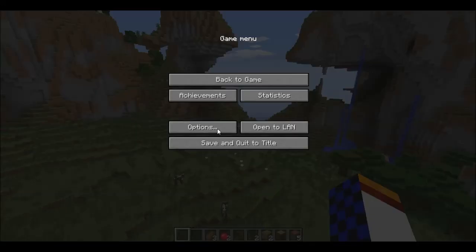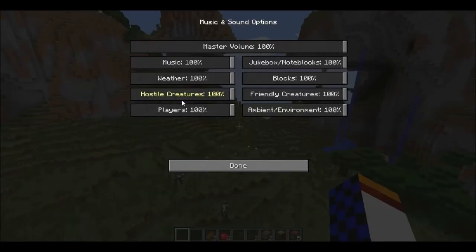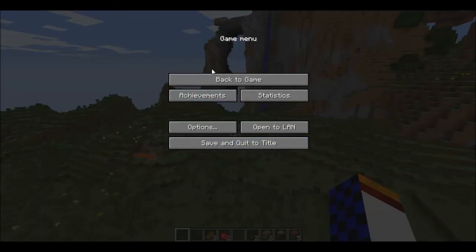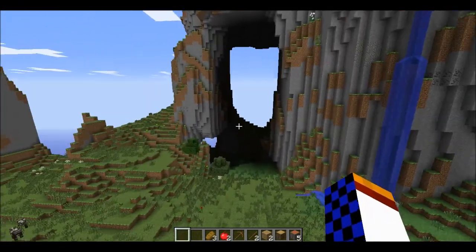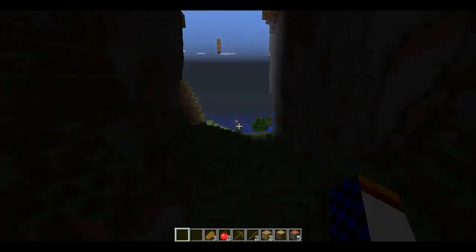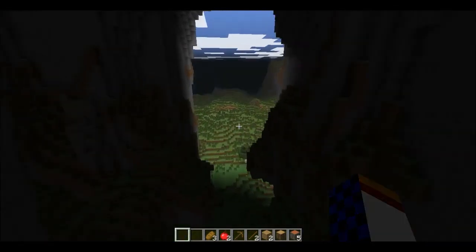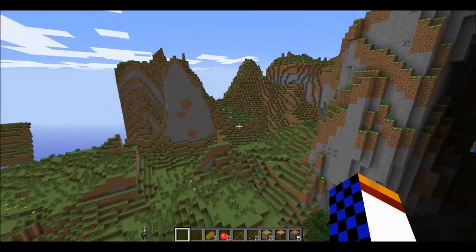I'm not sure what this video is — I updated my Minecraft to 1.4.7, but this is 1.7.2. If you want me to do a series on it, go ahead and leave a comment. Basically what you're seeing is the new update, which added a world type called Amplified — I'm not sure how to say it.